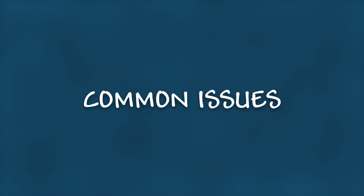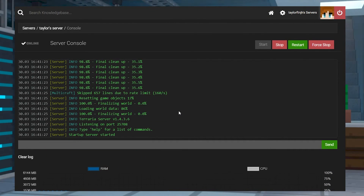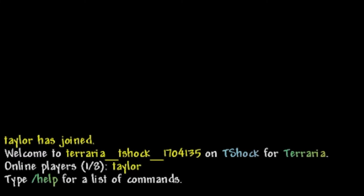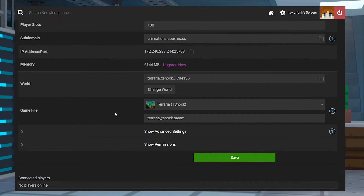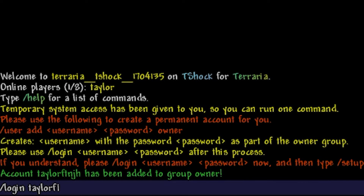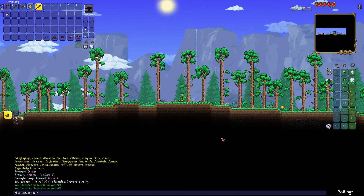Now let's go over some common issues. If the setup code isn't appearing, this means that TShock is probably not running on your Terraria server. You can confirm this by logging in to the Terraria server and checking if the welcome message mentions TShock. If not, visit the main panel page and ensure that the game jar file is set to Terraria TShock. If the commands aren't working when you log back into your game, this is because you will need to log into your admin account whenever you join the server. To fix this, simply use the forward slash login command to access the account you created. Once this is done, commands should be accessible to you once again.